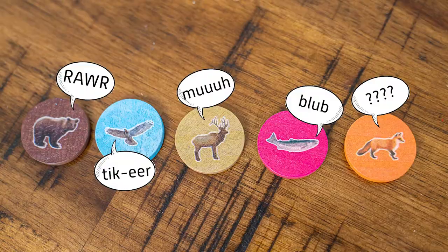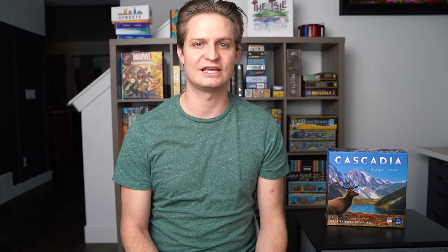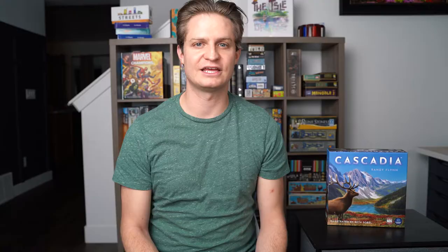The player who most recently saw one of these five wildlife will go first. On your turn, you will draw one of the habitat tiles and one of the animal tokens and play them in front of you. Replace the tile and the token, and the player to your left goes. Play continues until all of the tiles have been used.